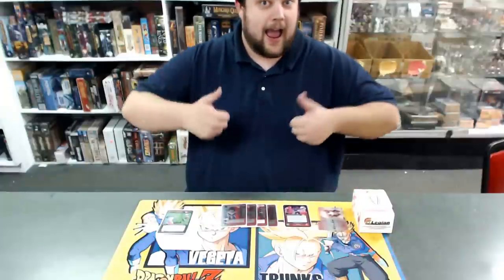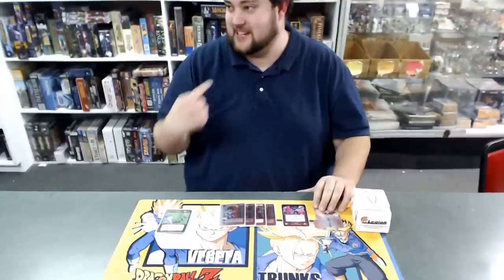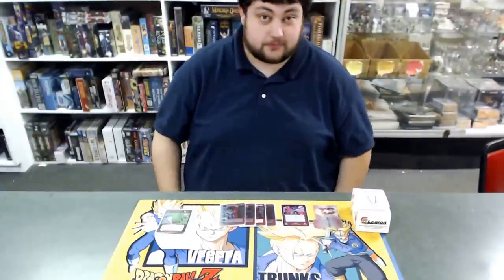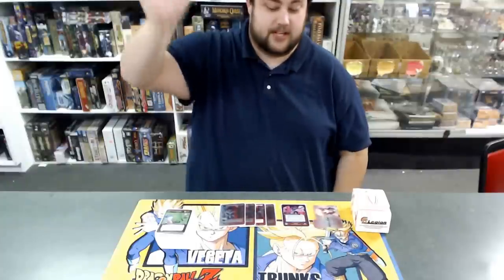What's going on, Z-Warriors? Mr. Waffles here, and we're here with Kevin D. He has a very unique deck, which I don't think... first time I've actually seen this combination. Everyone knows Red Vegeta — a lot of people play him in Enraged Mastery — but it's the first time I've actually seen him in Ruthless, so I'm really excited to see what this is all about. Welcome, Kevin. Tell us about your deck.